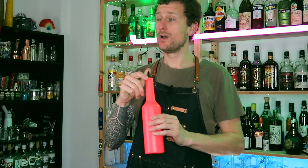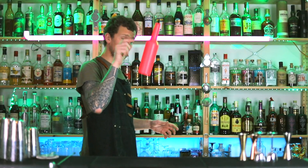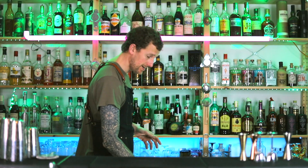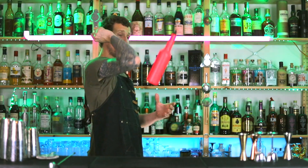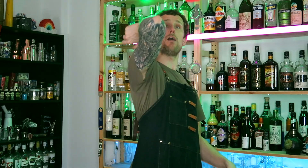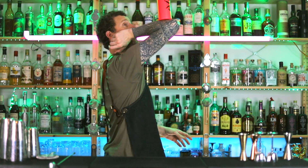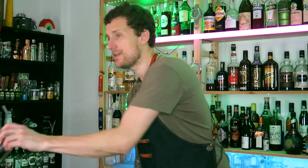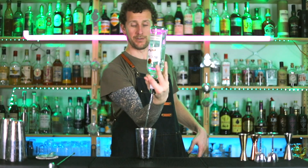Once you have those two elements nailed, start using the same hand you'll catch with to throw. I recommend getting a plastic bottle — I'll leave a link in the description. You're going to throw the bottle up, trying to get it straight, and as you throw your arm can come up into the catching position. You'll see that you need the bottle to be higher so it lands on your arm — throw it up and boom. When you're ready, you can try with a working flare or a full bottle.